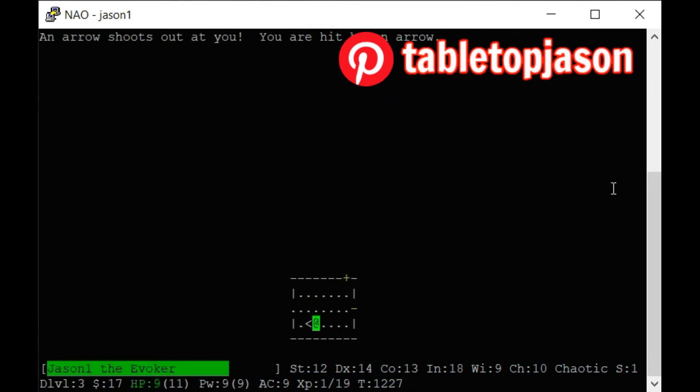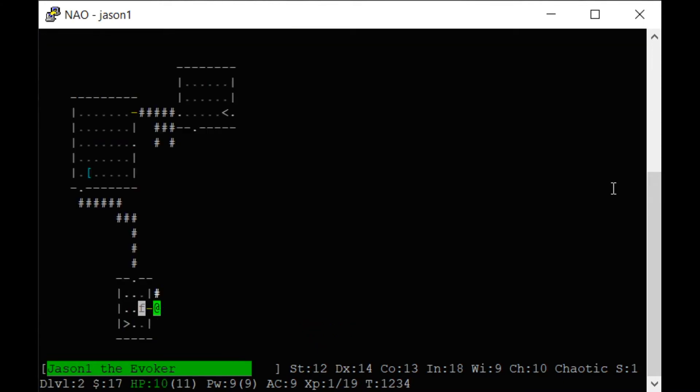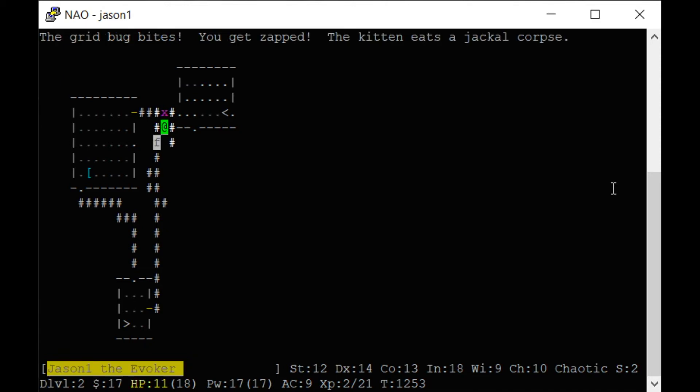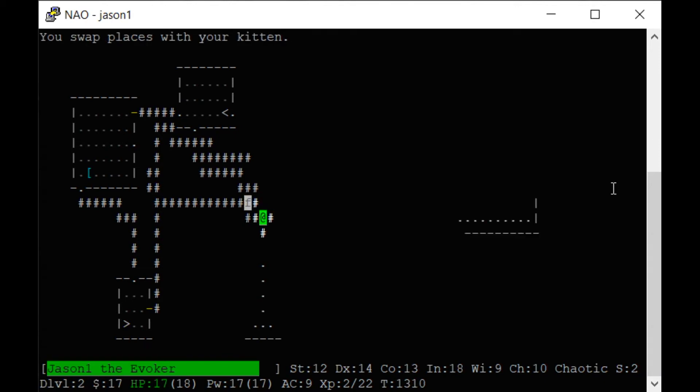There was a trap — pick up that food ration. I killed a jackal and went up to level two! It now says level two with 20 experience points — I have 17 hit points. The secret to NetHack is to always pay attention, because if you push buttons too fast you won't notice your hit points draining. It's turn based, but you still have to pay attention. There are some nasty monsters — floating eyes paralyze you if you attack them.